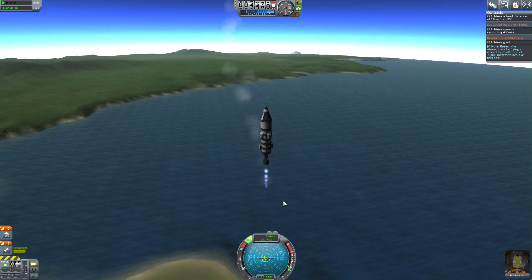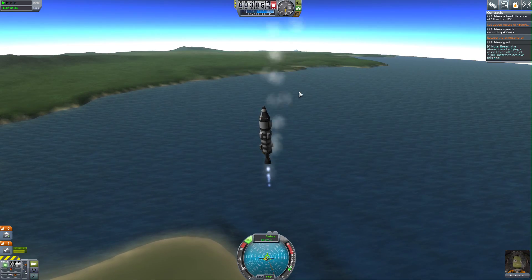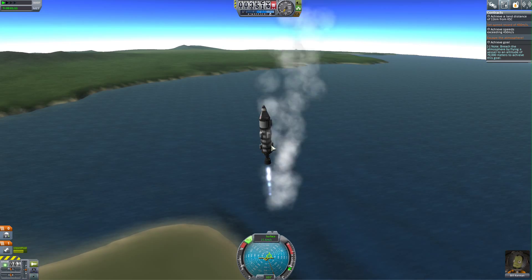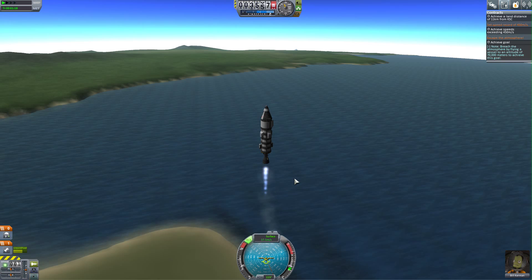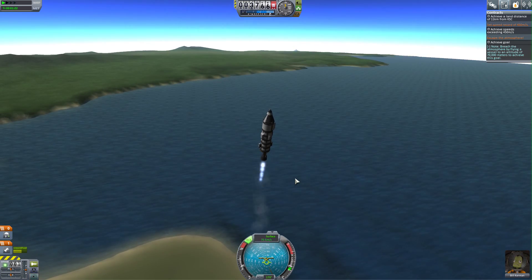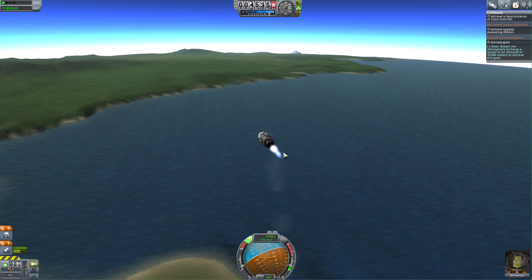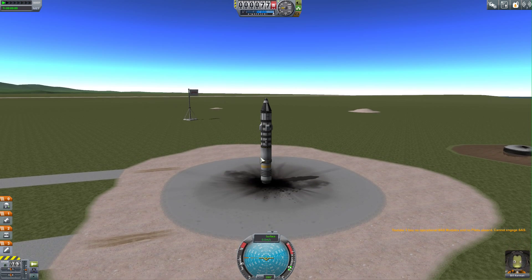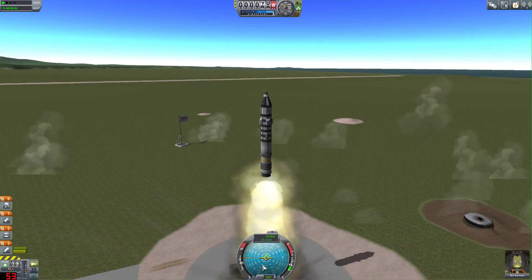I don't think we're going to be very successful this time. Let's observe our materials bay — we can get 3.8 science, that's good enough. We're going to get 3.7 science, which will take us to over 20 science points needed for our next unlock. But it's just too wobbly right now, so I'm going to press Escape and revert flight to launch. I'm not quite sure why it wobbled over — let's have another go and start fresh.